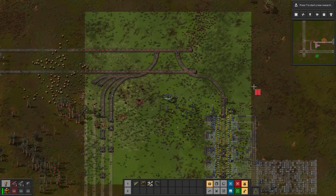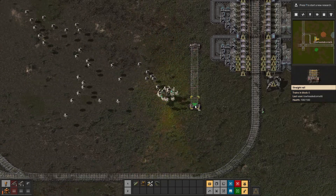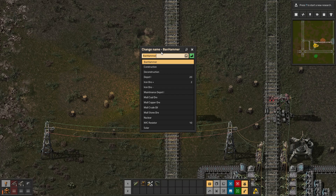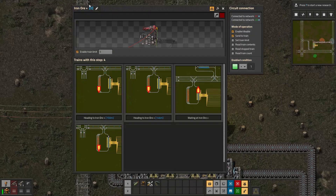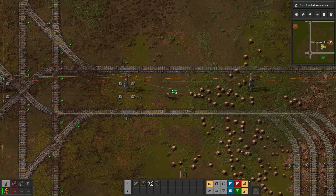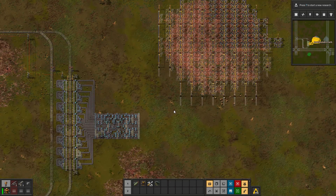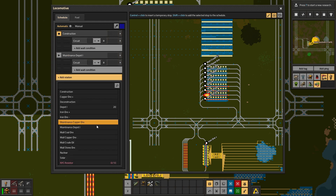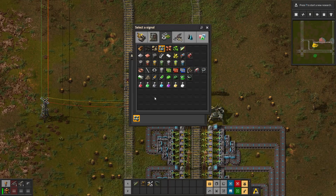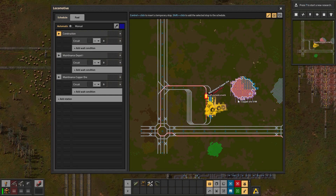And then this up here can be redone like this. And then this is actually something I should have done with the other station but forgot. Like with the depot, I want to have a maintenance station. So this will be maintenance copper ore. And this station here is not iron ore plus, but rather copper ore plus. Now I need to make sure this is connected to the global network with the red and green wire. And now I'll go ahead and get the miners set up. Now instead of walking all the way back, I can tell this train to come to maintenance copper ore. And while I wait, I'll change the outputs on these to be copper. Hop in and take it back to construction. So this will start to fill up.